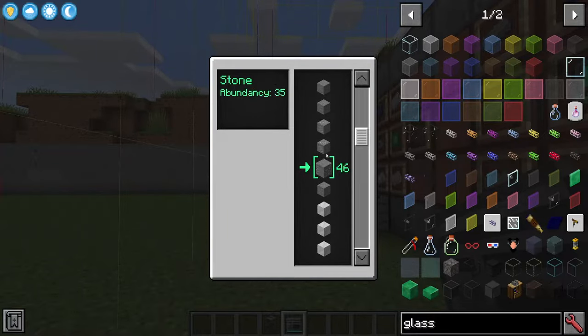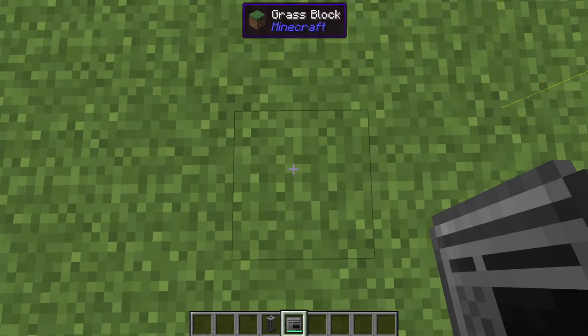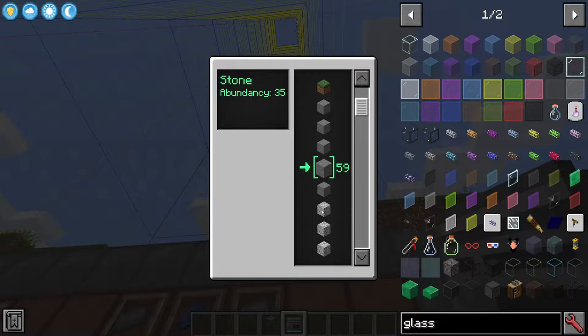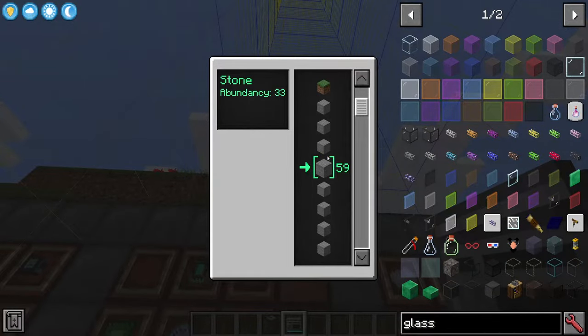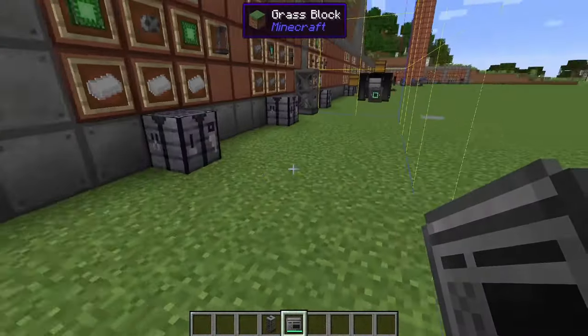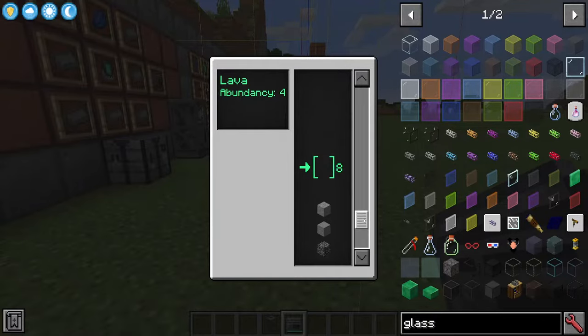Now you might be thinking — where are these blocks? Are they going to be under the seismic vibrator itself? No, it's actually under the direct block you're standing on. So if we go here we can see, a little bit down at level 57, we have an abundance of five diorites — one, two, three, four, five — then it changes back to stone. But if we move over here on the other side and right-click again, at level 57 it's completely different — it's now all stone. Every single block is going to give you a different set of readings and this goes all the way down to bedrock. It's a very good way of finding caves because as you can see there are air blocks under here, meaning there's obviously a space — a potential cave right underneath.